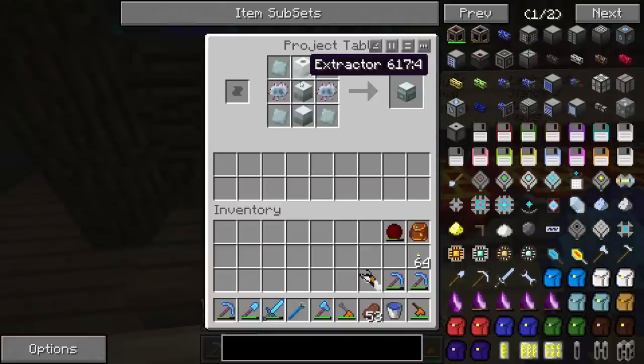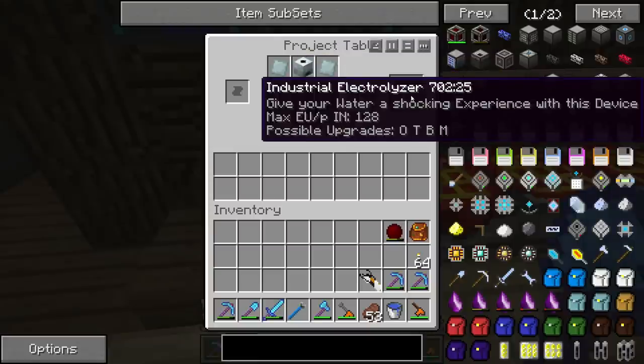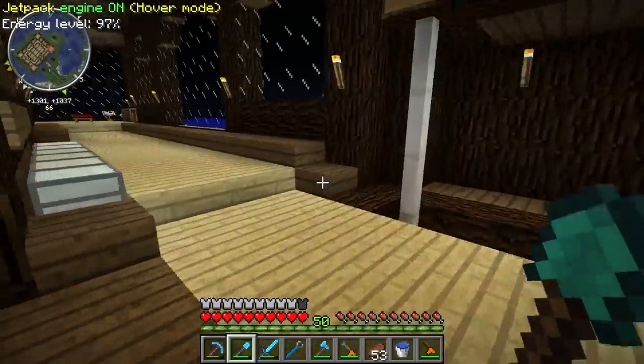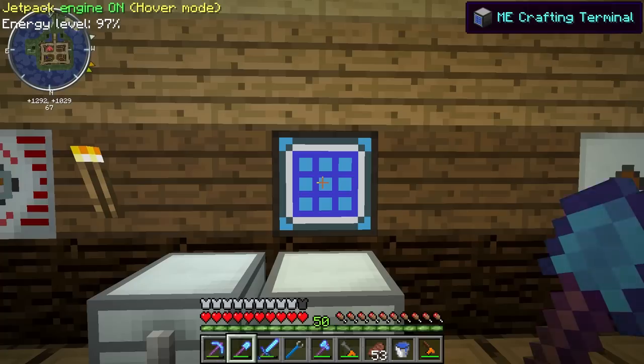This is an industrial electrolyzer. We've already made all the things here except for this boring old electrolyzer — that's just a machine block, electronic circuit, two copper cables, and some empty cells. Other than that it's an extractor, magnetizer, four refined iron plates, two advanced circuits, and all that other stuff. That makes this industrial electrolyzer, which accepts up to 128 EU per tick. Let's set it down over here.